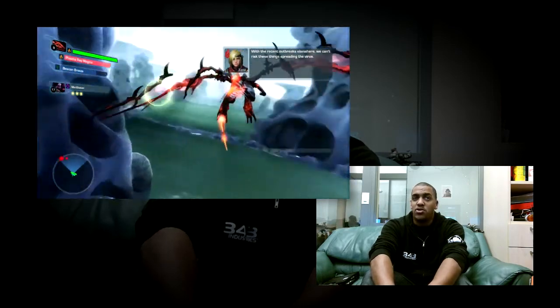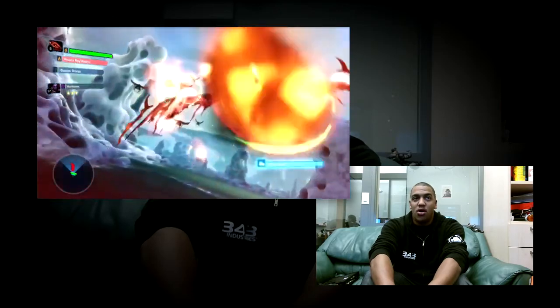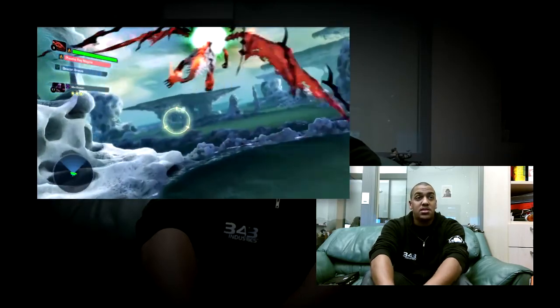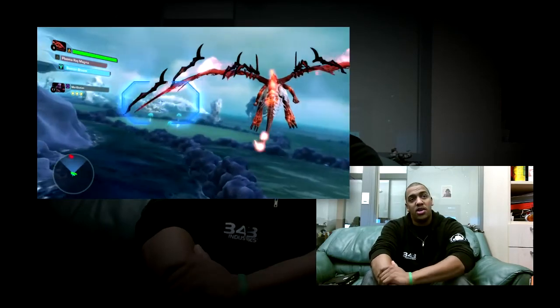For some of your targeting reticles, you need to actually lock onto enemies as you can see me doing here. So I'll hover over an enemy and paint over as many enemies as I can. Some weapons allow you to paint over three enemies, some allow you to paint over six, and then you hit the fire button.